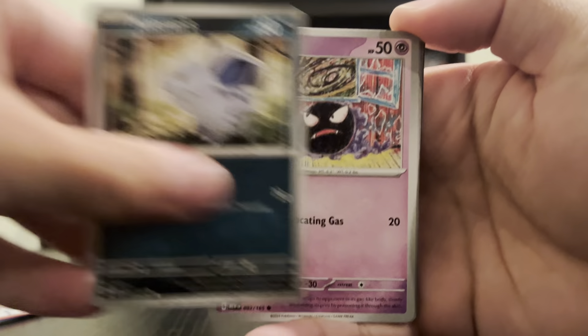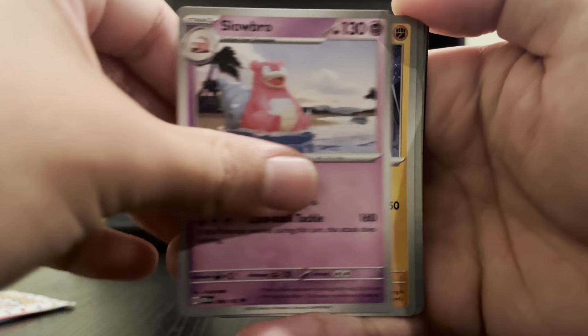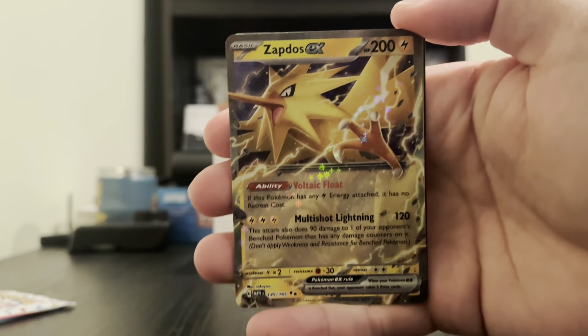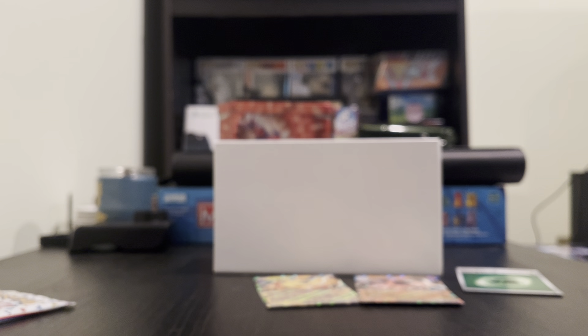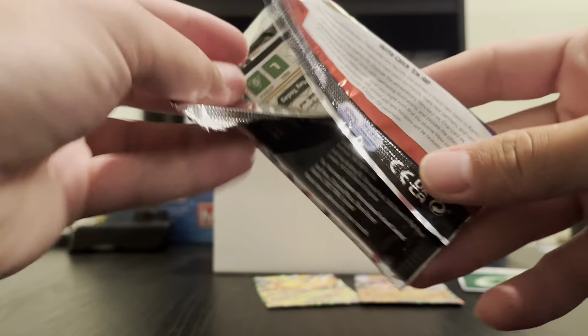Next pack — this one's gonna be a gold card. Why not? It's gonna be the Mew, the 151 gold Mew pack. We got Tentacool, Kingler, Snorlax, Sandslash, Blastoise... no luck. No luck with these ETBs. It used to be that you'd get really good stuff in ETBs, but ETBs have just gone down. I'm not very lucky with them anymore.